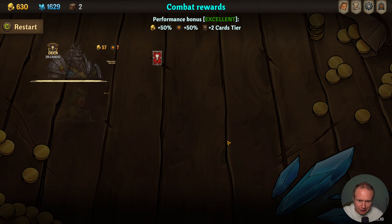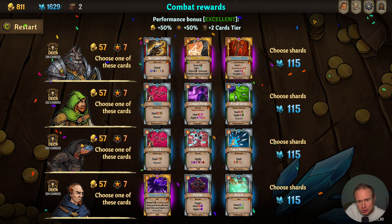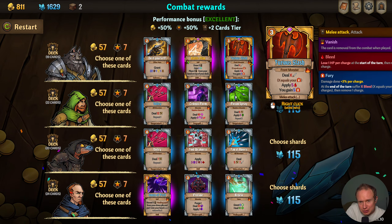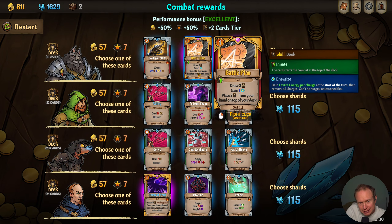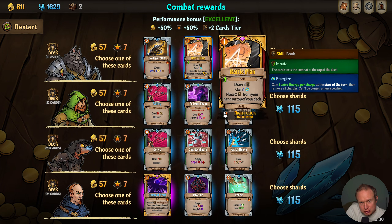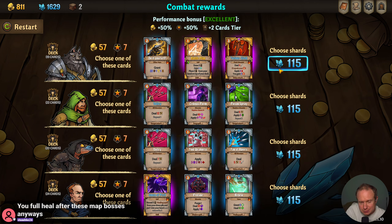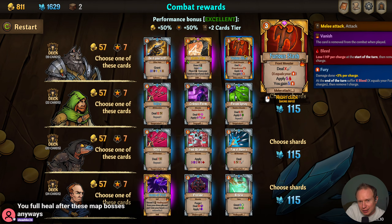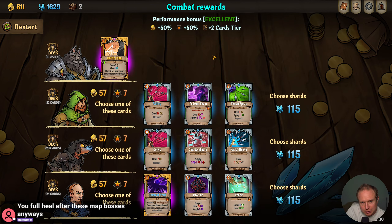No healing allowed — that's fine, not the end of the world. Okay, Furious Slash is new, as is Battle Plan: draw three, gain an energy, place two cards from your hand on top of your deck. Battle Plan seems insane! Furious Slash deals X damage where X equals your fury. Yeah, Battle Plan looks insane.